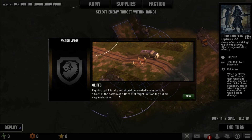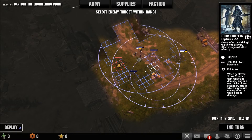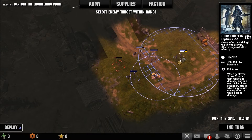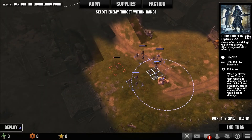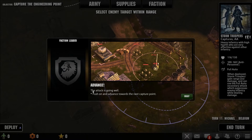Cliff fighting should be avoided as much as possible - units at the bottom of cliffs cannot attack the unit on top, but are easy to shoot at. Yeah that's true. Oh, one one left - okay and they're going to kill him. Boom boom! The attack is going well - awesome, push on and advance towards the next capture point.